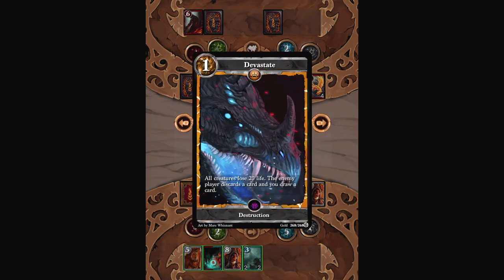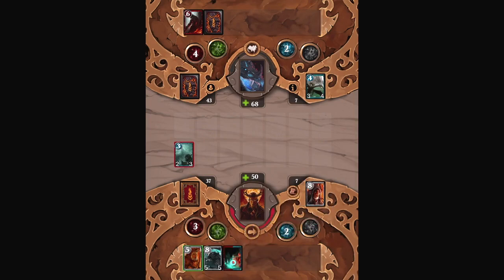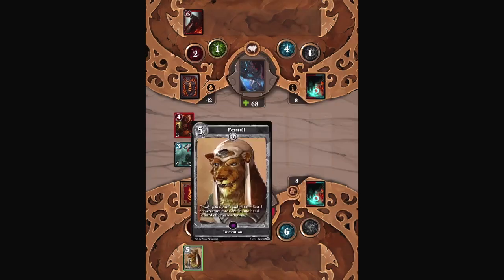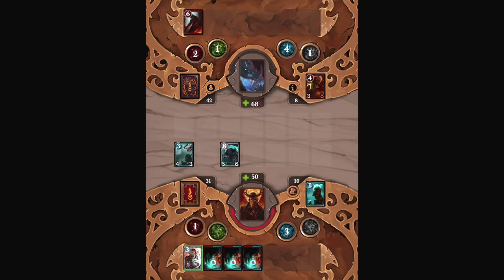What does that do? All creatures lose 20 life, the enemy player discards a card, and you draw a card? That is ruin times a lot. It's just plus four damage, but you also force a discard and gain a card — that's a beautiful card. Kill Ratticus, please be my friend. Join me — we're playing a card game. Any person who has watched Yu-Gi-Oh! will understand this. Do I want to discard cards against something with 68 health still and more cards than me? I need more cards. Logic Storm seems almost strictly better than Fortell, because then I don't force a discard of stuff.